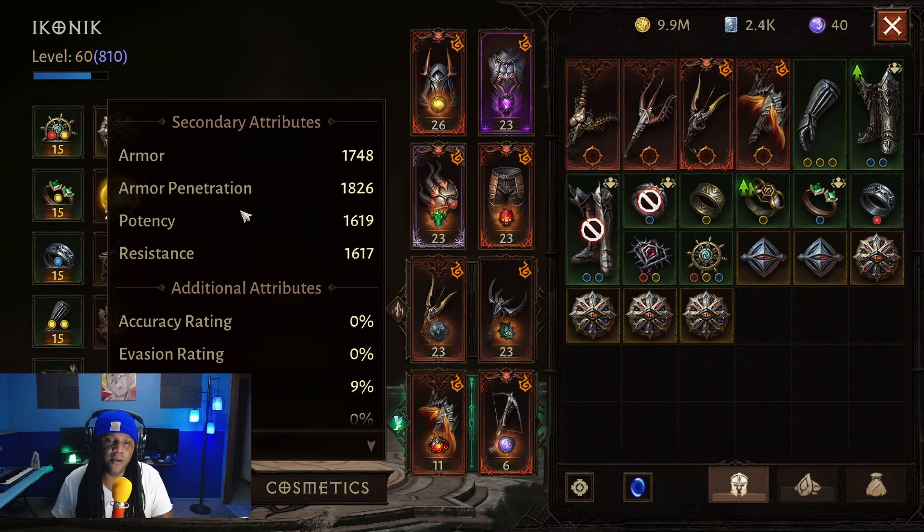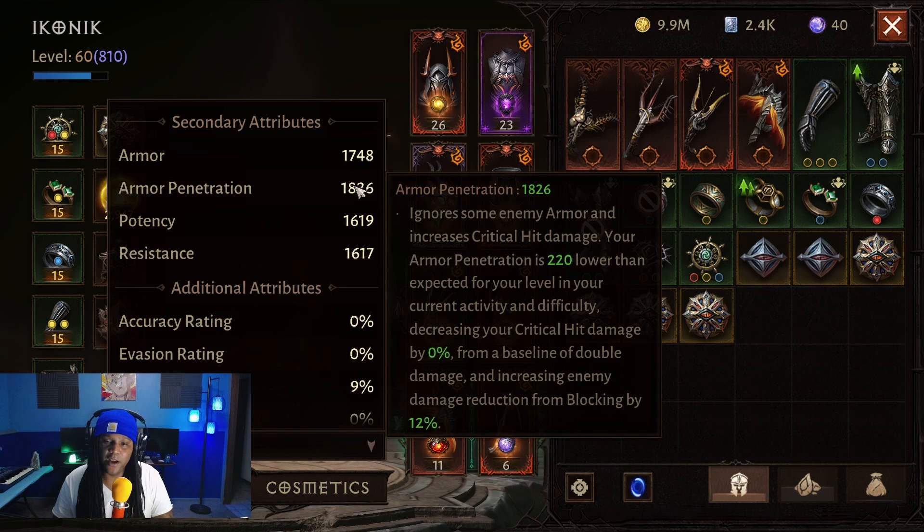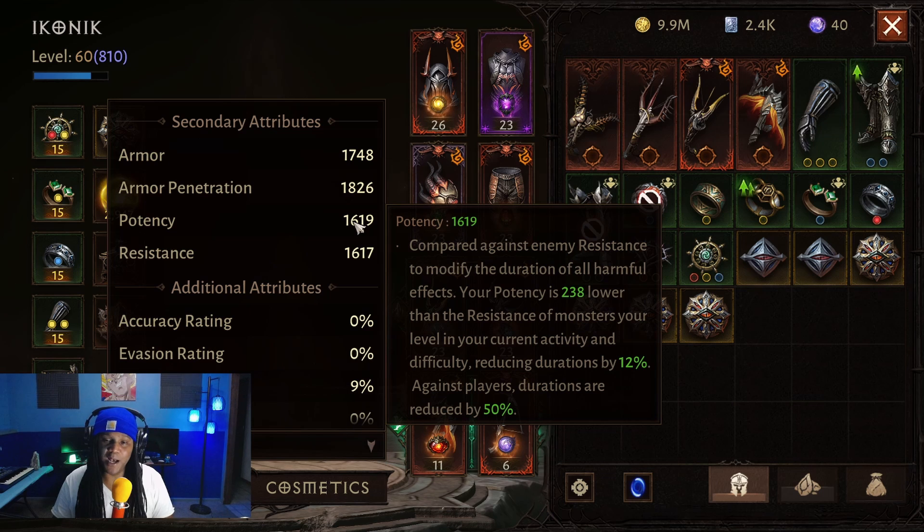For secondary stats, armor penetration is going to be huge. In Hell 8, before I moved up to Inferno 1, I was about 300 or 400 above the cap, dealing around 24-25% additional increase from the baseline of double damage. Currently in Inferno 1, the needle has moved quite a bit — I'm 220 lower even after going up a couple hundred in armor penetration. That may be why they consider it Inferno difficulty. The other priority is potency — getting that as high as possible will help with the damage over time from your bleed, your burn, and the poison from Seeping Bile.